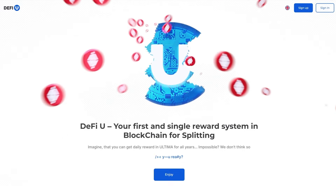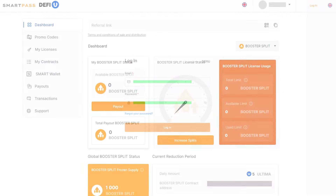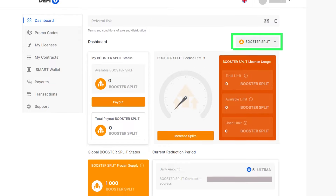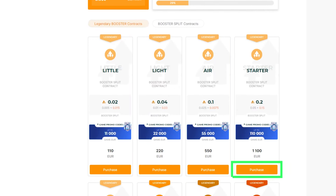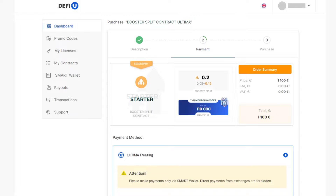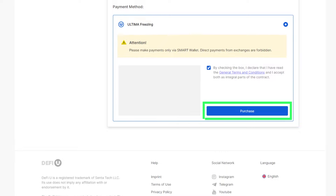In the upper right corner, click the Sign In button and sign in. Select the package and click Purchase. A window will open where you will be prompted to choose a payment method. The only available payment method is Ultima Freezen. After selecting the Ultima Freezen payment method, confirm your agreement with the terms by checking the box and click Purchase.